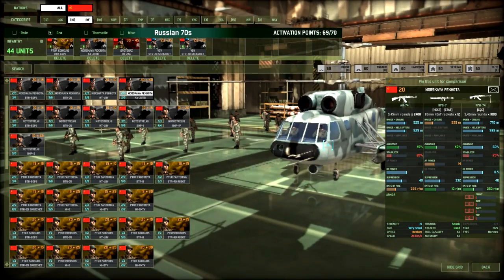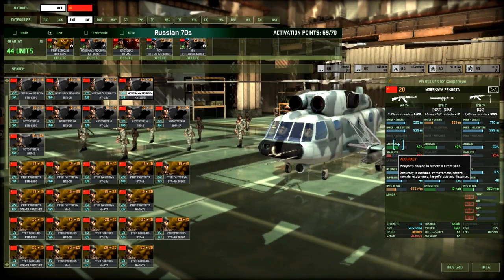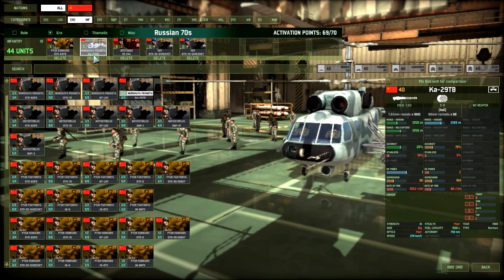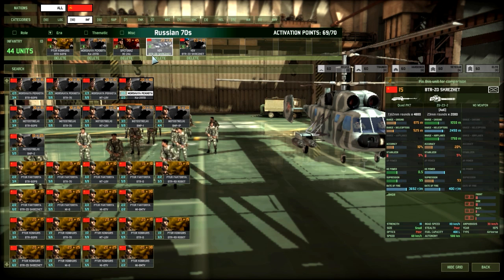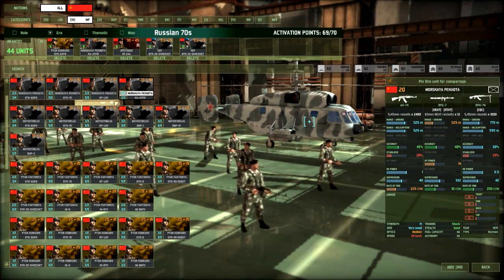Going on with the idea of using shock troops, I have my Morskaya PJ — naval units. They come in a Ka-27 TB, which is a very powerful attack chopper with a lot of hard-hitting 80mm rockets. These are 15-strong shock troops, really handy for assaults when you need numbers — maybe in the mountains, maybe in the forests. I do a lot of use of them and they are extremely good.